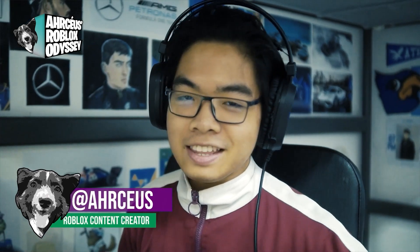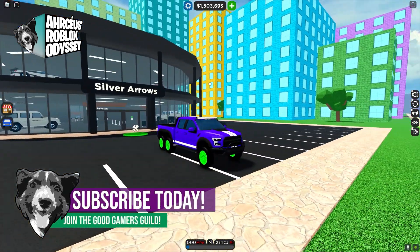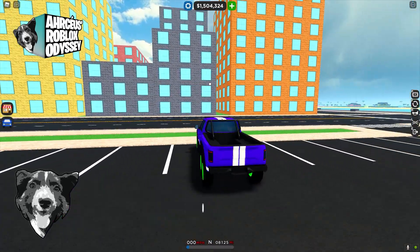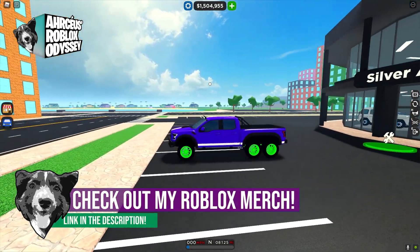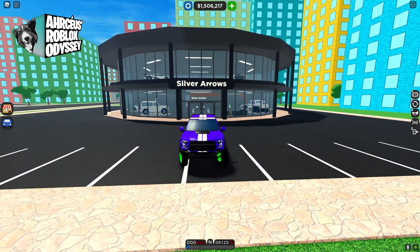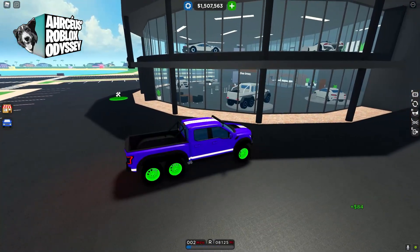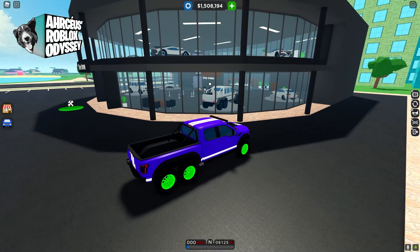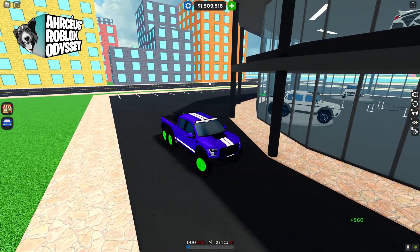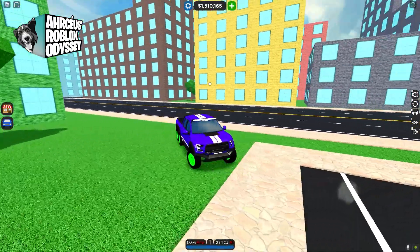Hey there everyone, it's Arceus and yes, today we will be taking a look at the new Ford Raptor 6x6 that just dropped in Car Dealership Tycoon in Roblox. This latest update brings us another 6x6 vehicle in the game. The last time I made a video on a 6x6 car was last year, 2020, when I reviewed the Mercedes G63 6x6 right here in my Silver Arrows dealership. That Mercedes truck was amazing already, and then they added the Ford Raptor 6x6.